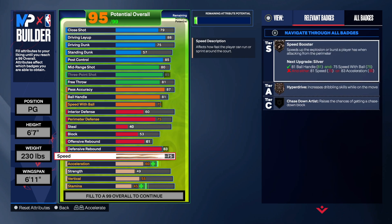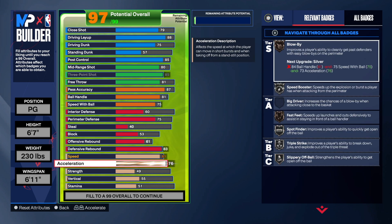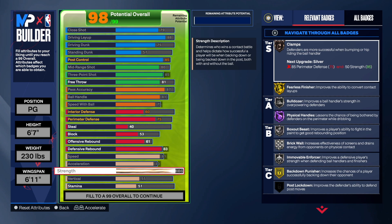Speed — going 81 because we want speed booster on silver. Acceleration — I went 73, I wish I could have gone higher but it is what it is. Strength on this build is going to be a sleeper — going 84. We get bulldozer on silver, physical handles, fearless, mover to enforcer, breakdown, back-down punisher on silver, brick wall. Most point guards are not going to have this much strength.